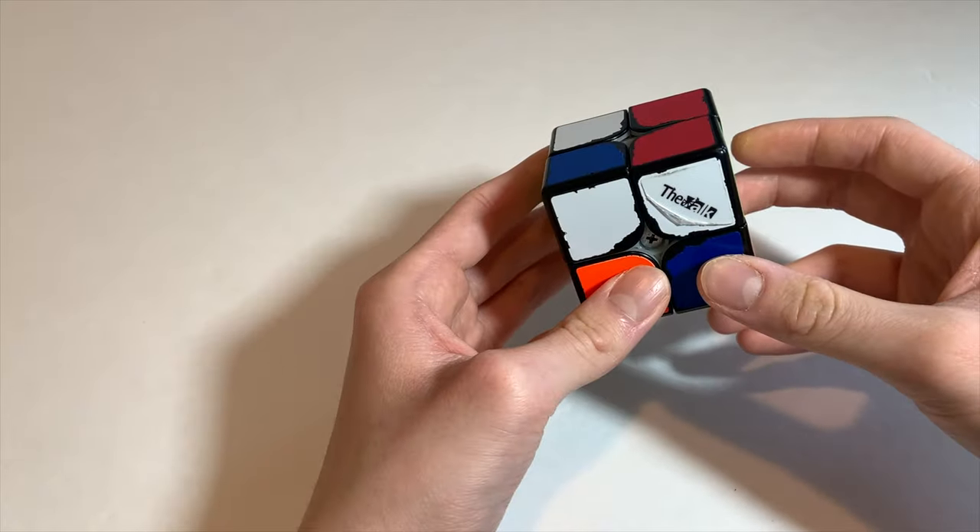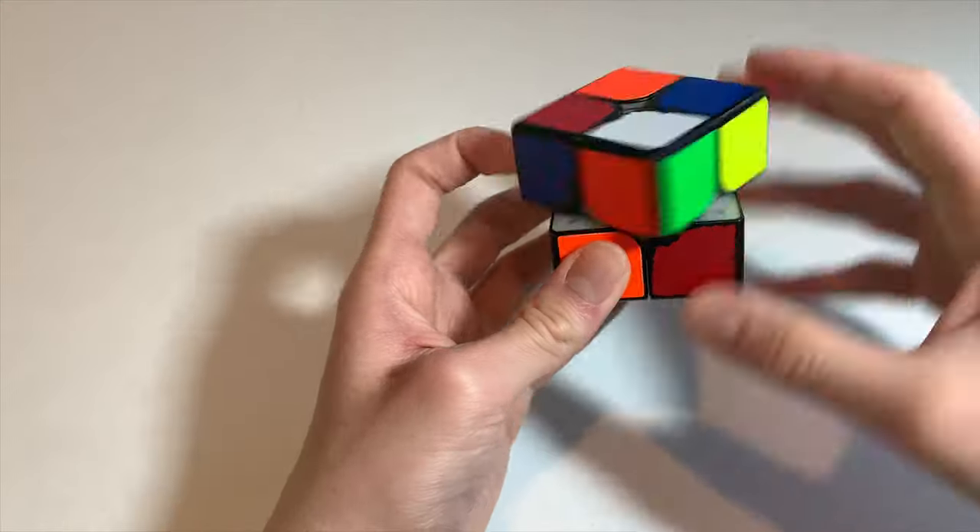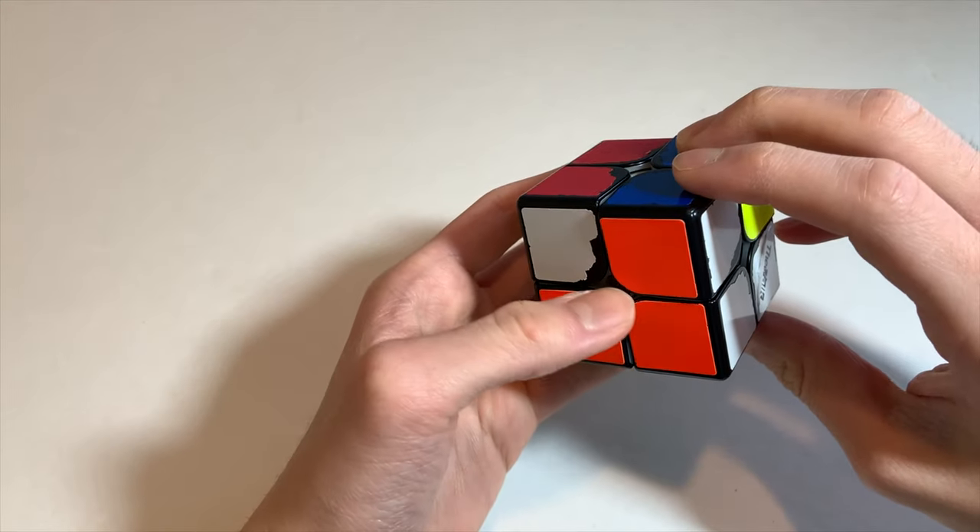For scramble ten I see that you can do U' R2 to put this here, then U' R U R' and F sexy F' into U' AUF.